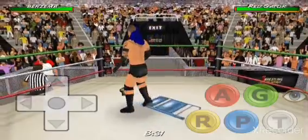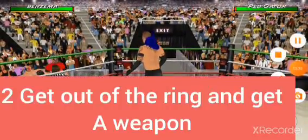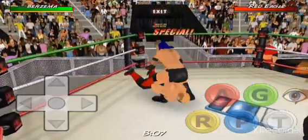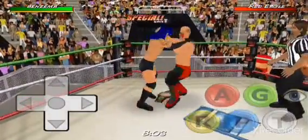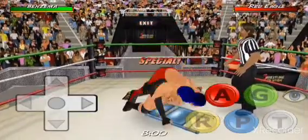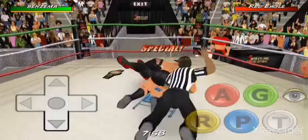You need to be able to do a DDT to do this trick. Get him set up — but if you don't have the DDT move, you can use any other move that causes a head impact. For example, look — I'm going to use this to hit his head real hard, and that causes a lot of damage. You can even win a match with it.